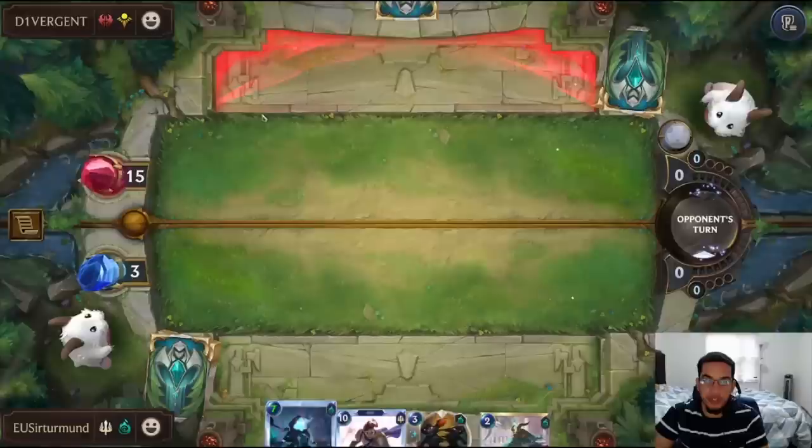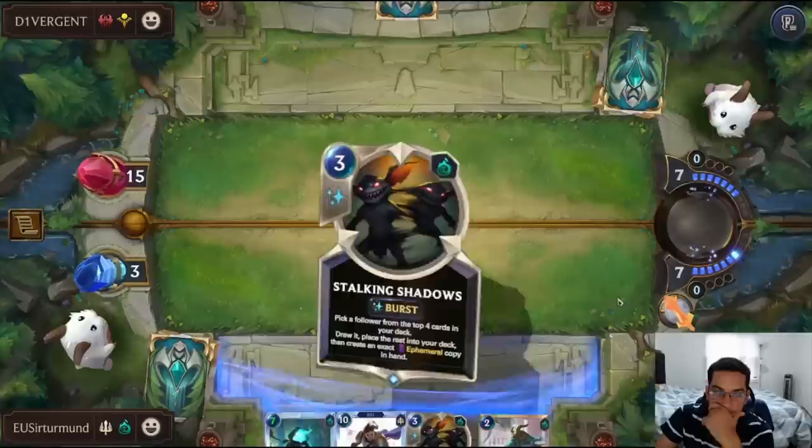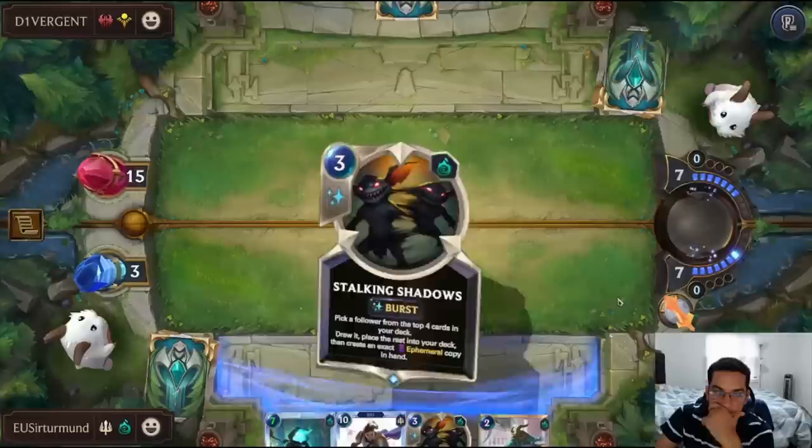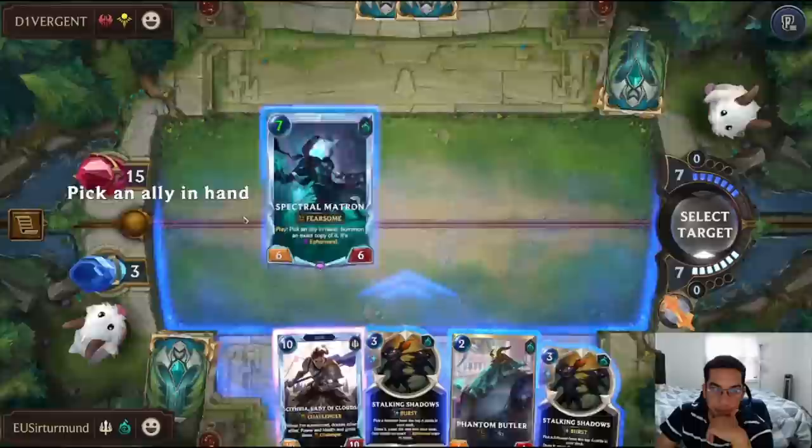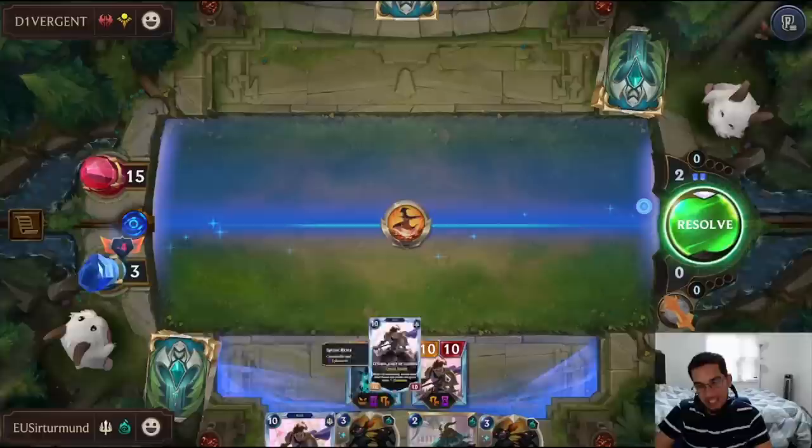We lose to a Decimate now. Matron into Citra is not lethal just yet — we're one off. Actually, this is going to go to 12, and the Hallow puts us there. So if the opponent has Decimate, they've got it. If they have another unit plus Fervor, they win. And they have the Decimate. That would have been lethal anyway because even with a blocker, we have the Hallow buff. Second Decimate as well — so no matter what we did, we kind of ran into trouble. GG's.